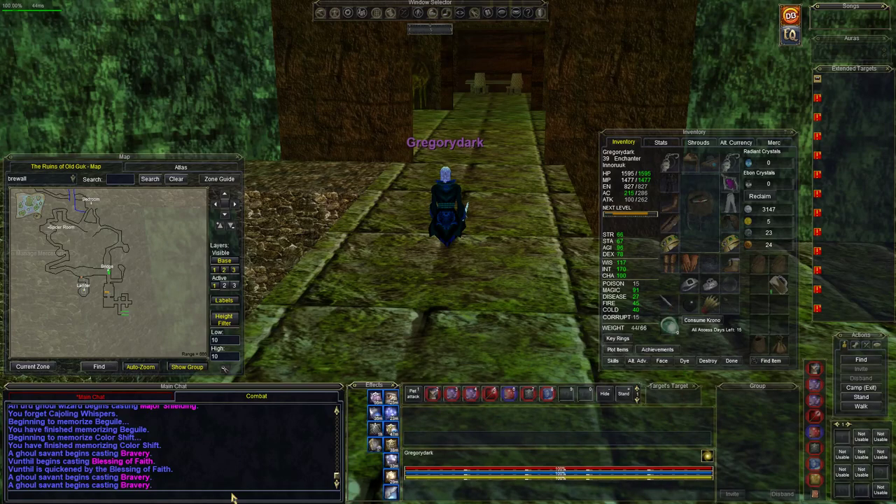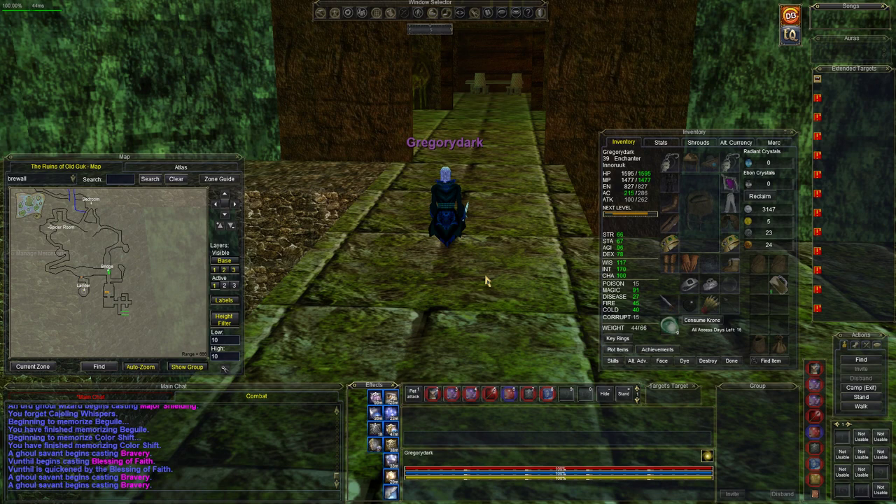Welcome back to Lower Guck, everybody. We've got a really good encounter for you because this one has the possibility of dropping the rune cowl — it's a nine intelligence item. Yep, and you know who that is? The ghoul sage.